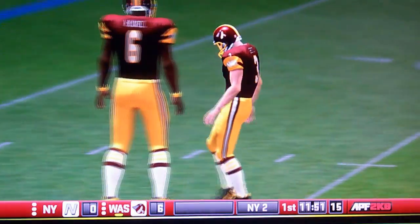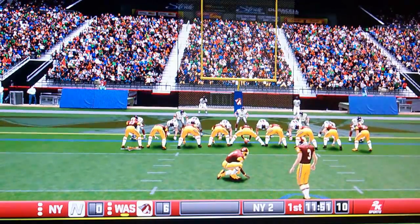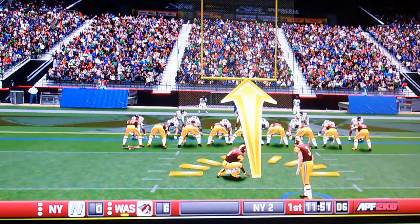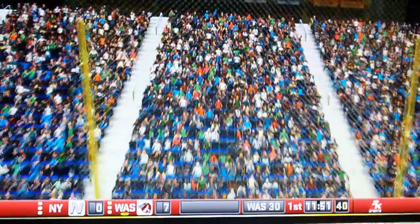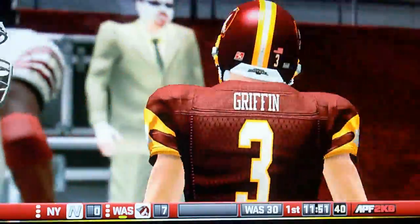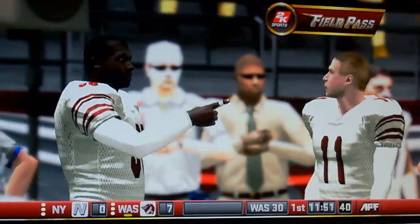I'm gonna wrap it up right here. This is Skins for Life, wear the hat, wall of burgundy and gold. As you can see, the burgundy and gold strikes first — we beat the Steelers 16 to 7 in preseason action. The nation can go to hell because DC will always be home to the burgundy and gold. Peace.